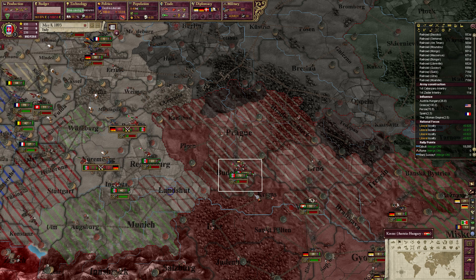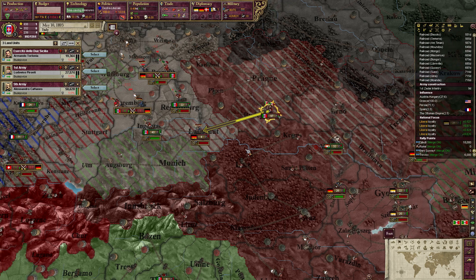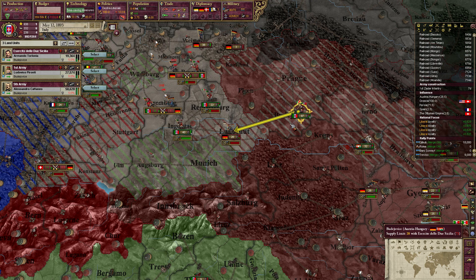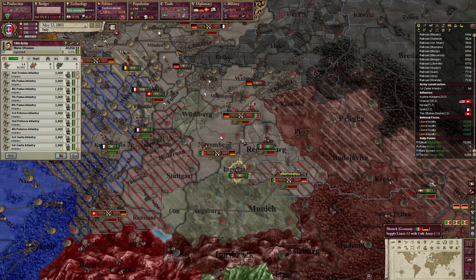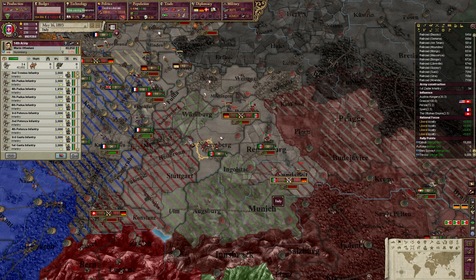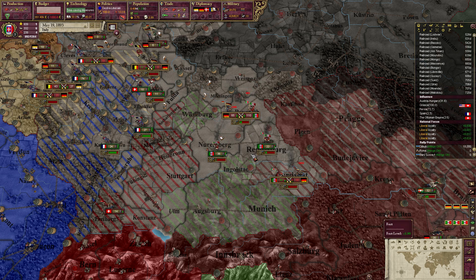Landshut — everyone to Landshut to defeat them again. That was a strong battle in our advantage — thirteen and a half back swing. Ingolstadt, you definitely need to move in there now. That's at least going in our favor.